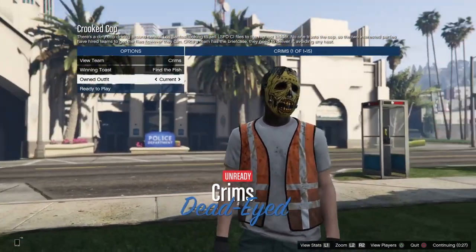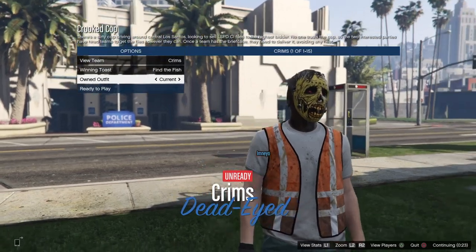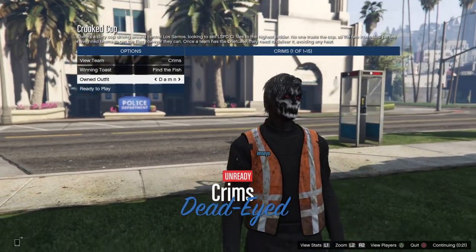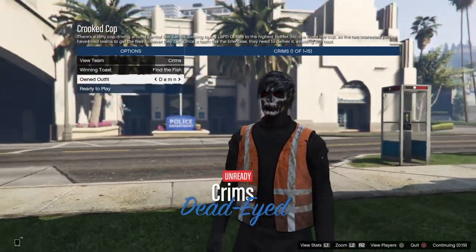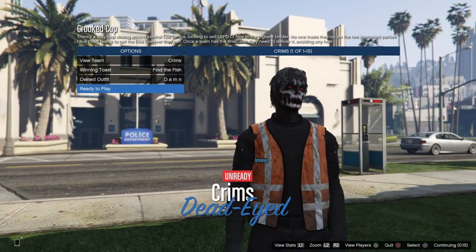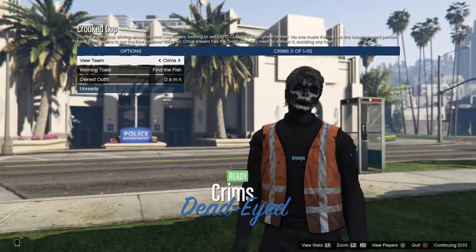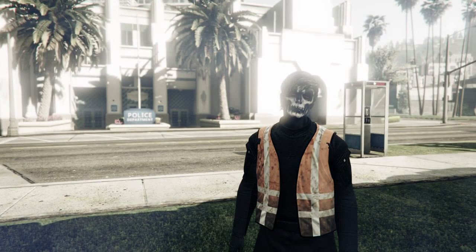Once you have loaded in, go one to the left if you saved in the last slot, or one to the right if you saved it in the first slot. Once you have done that, you can see that you do have the trash vest merged onto this outfit. Ready up and get your friend to ready up too.